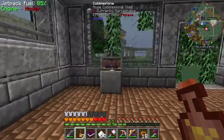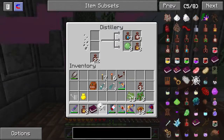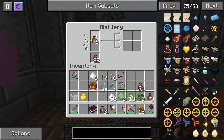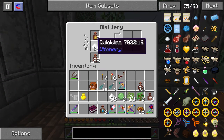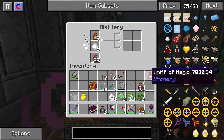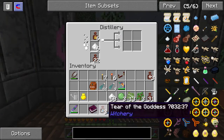So we go over here, take out all these. We actually made some more Foul Fume. Put that there and that there, and it'll start distilling this. It's kind of slow, though.